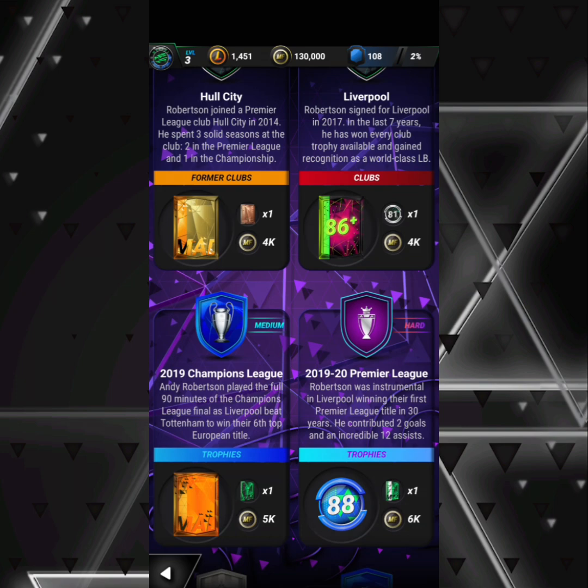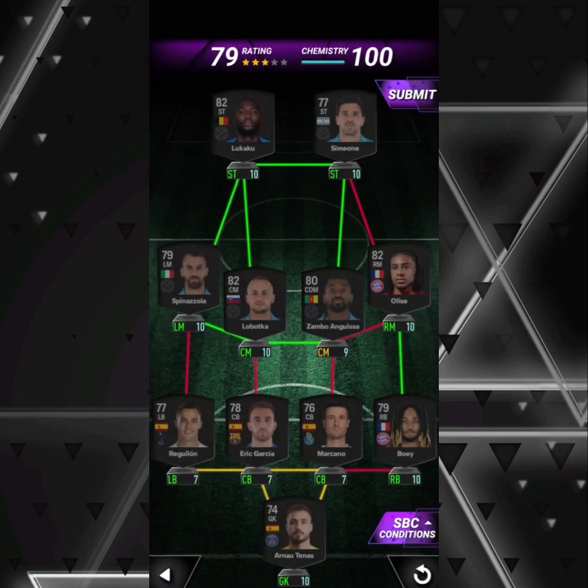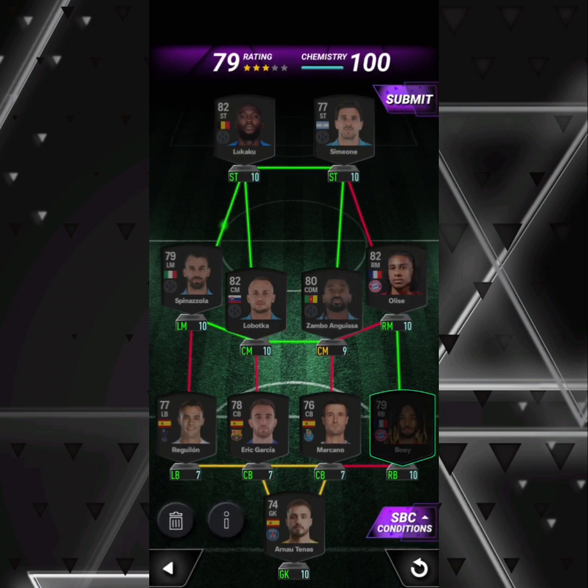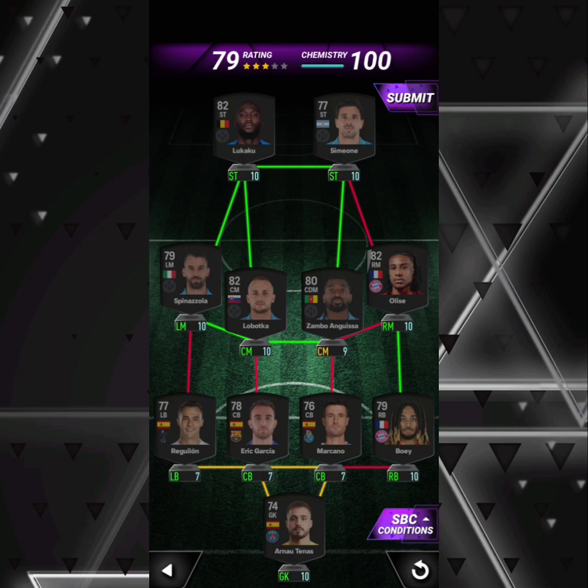For the 2019 Champions League, I've gone with Napoli players in midfield and attack except for Elise, then Sashaboy to give a strong link and hyperlink, and then a Spanish back four — pretty much Spanish in defense.